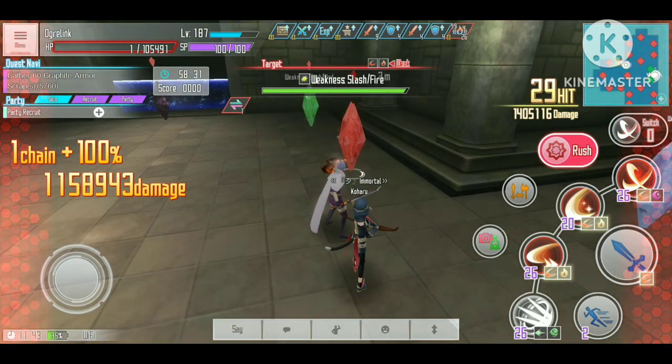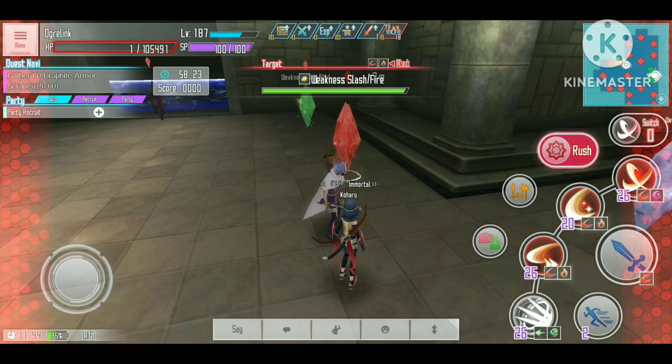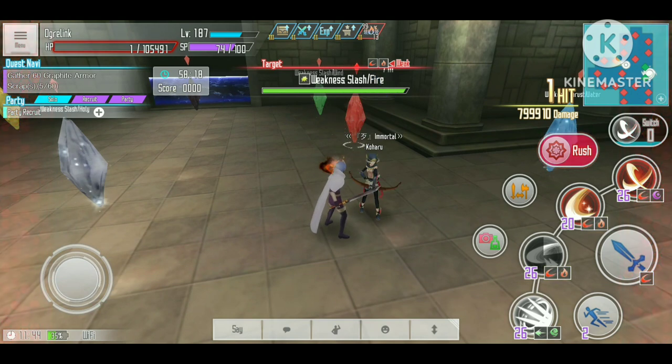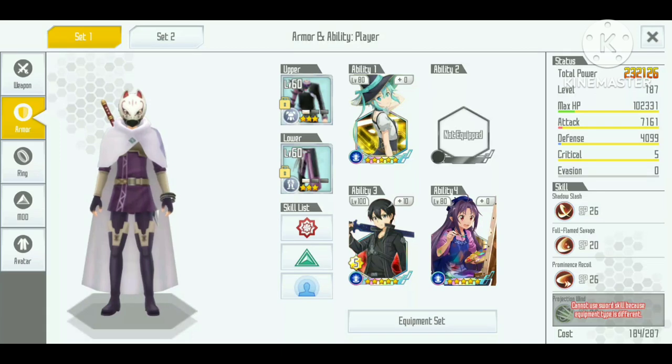Now I have 99 stacks of scorch, and I will let all the buffs from using the switch go away before using the Final Blow Kirito skill again. When we use Final Blow Kirito, we can only do 799,000 — which is another 100,000 damage reduction.